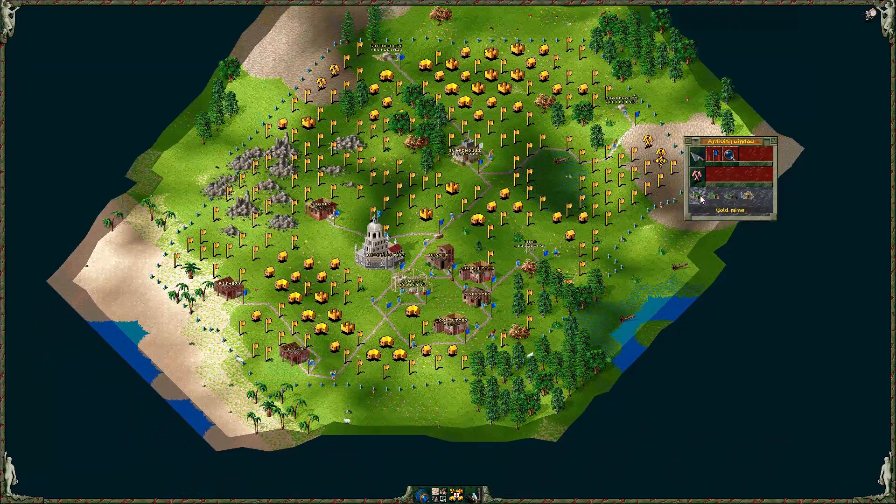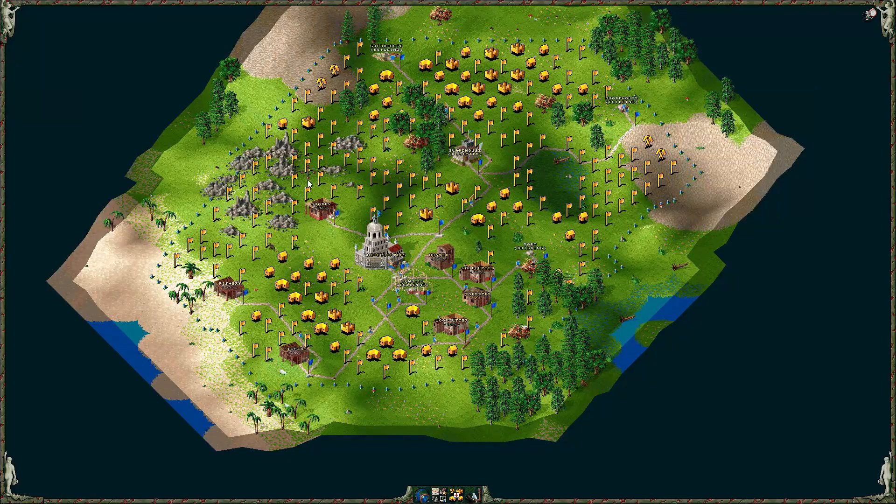Once these guardhouses are down we'll be able to send out a geologist and build mines and such over there — gold, iron, coal, and granite. Granite is just stone basically, and you can do that if you're really short on stone, which you rarely are.